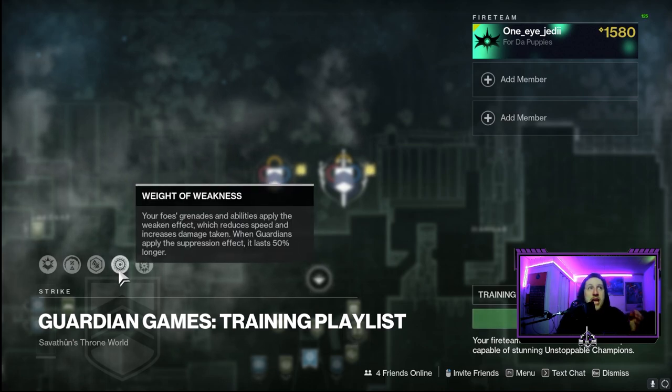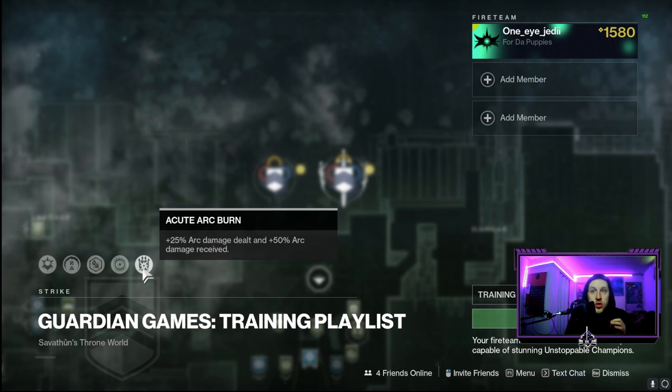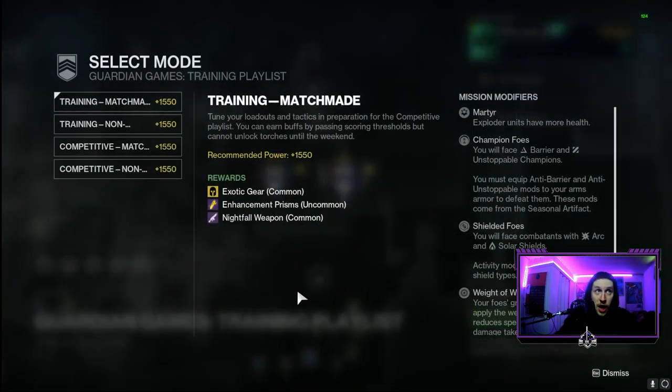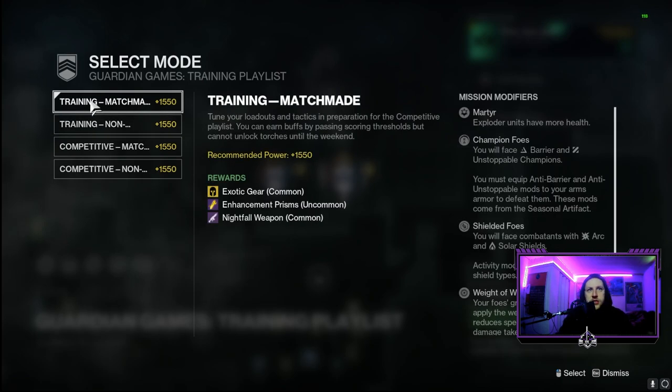There is a rotating daily modifier — yesterday it was invisible enemies, and today it's grenades and abilities applied with weakening effects. There's also a consistent arc damage dealt and received increase, and let me tell you that arc damage coming in from enemies hits super hard. For matchmaking, if you're going in solo or as a duo you can match with other guardians, and if you're running a fireteam of three you can go in without matchmaking. Rewards include Nightfall weapons, exotic gear, and enhancement prisms.